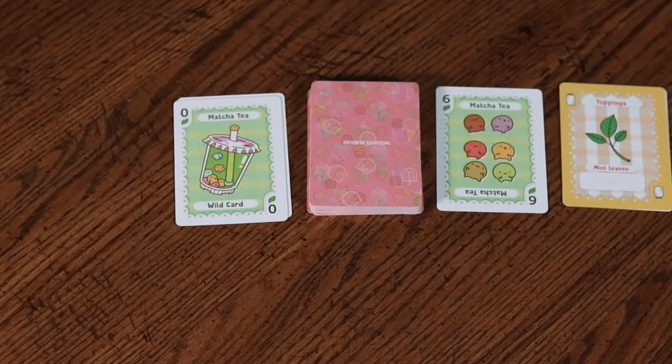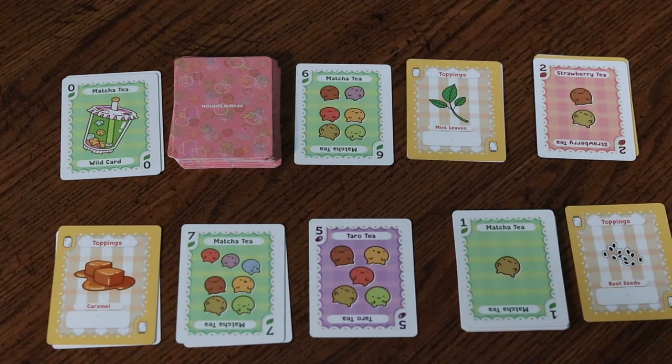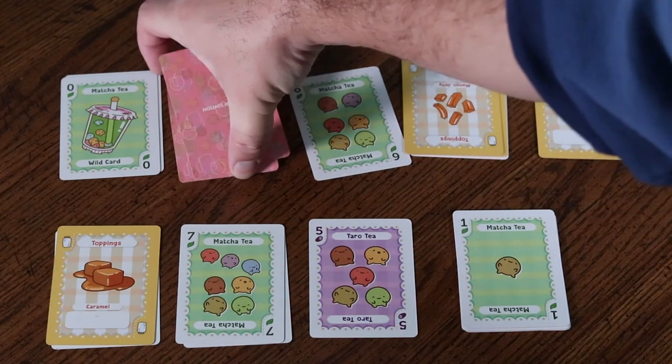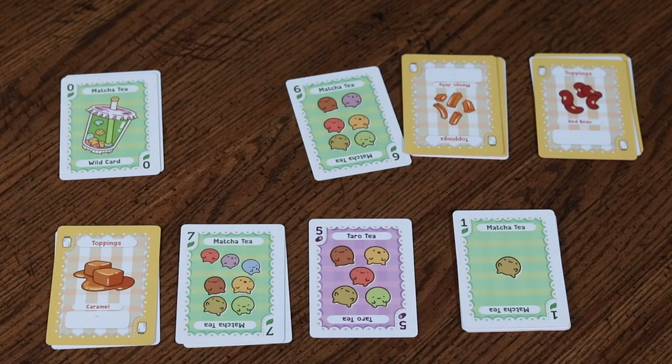A round can end in one of two ways: either one player ends their turn with five or more piles, or the supply deck is depleted. In either case, the opposing player takes a final turn and the round ends.